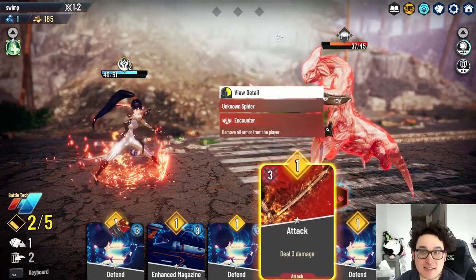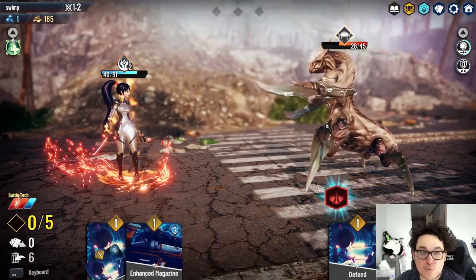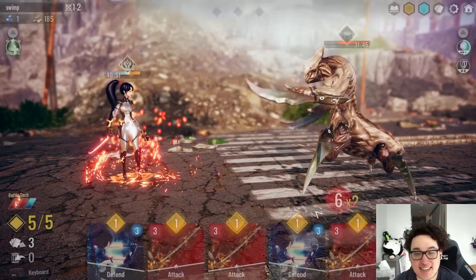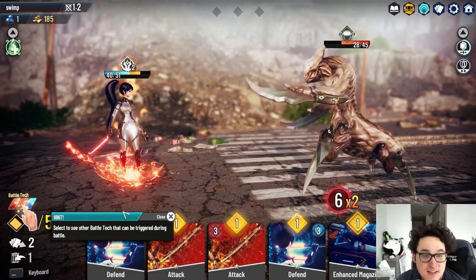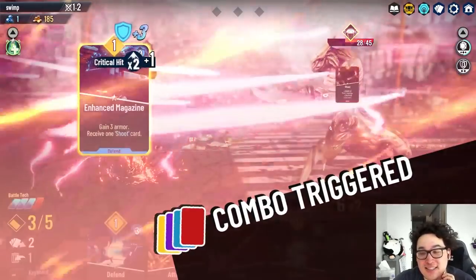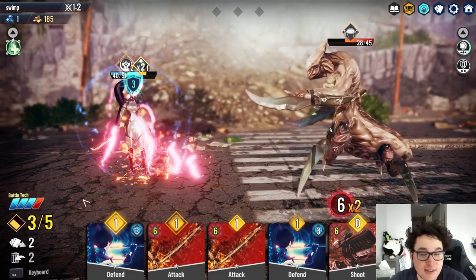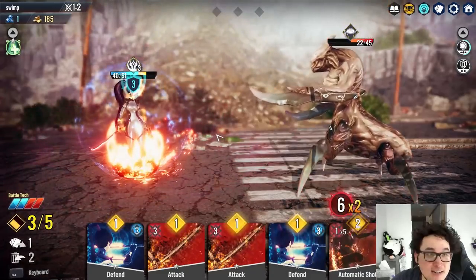Maybe I should be playing a little bit more defensive. I wanted to make this kind of my initial impressions as well, so I'm going to be learning alongside you guys. It's doing six and two — we can just try to tank up against that. The battle tech system is pretty unique — you can do some specific combos with the colors of cards. The shoot is just a powerful thing for defense. I'm overheating — I'm getting a little too hot here.